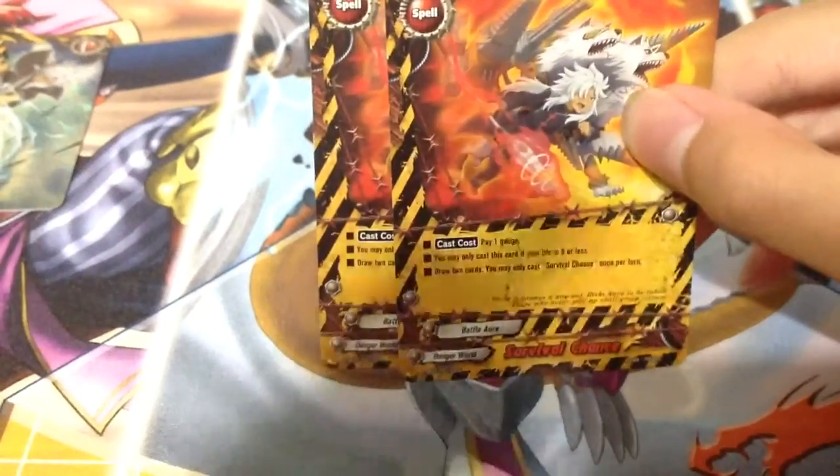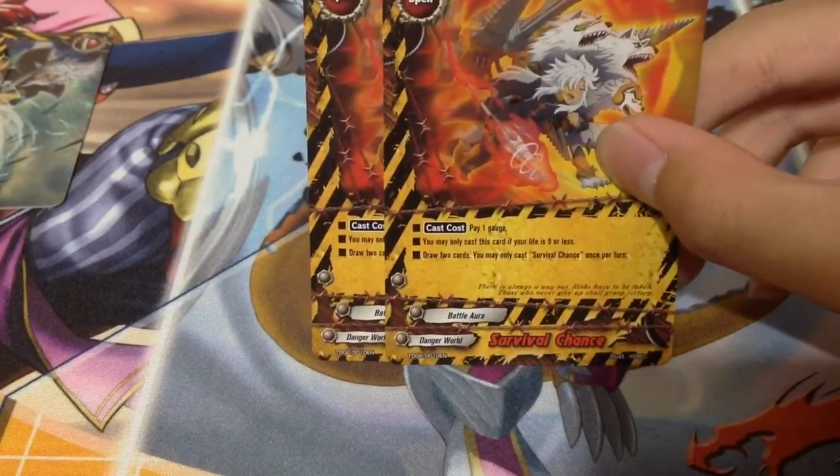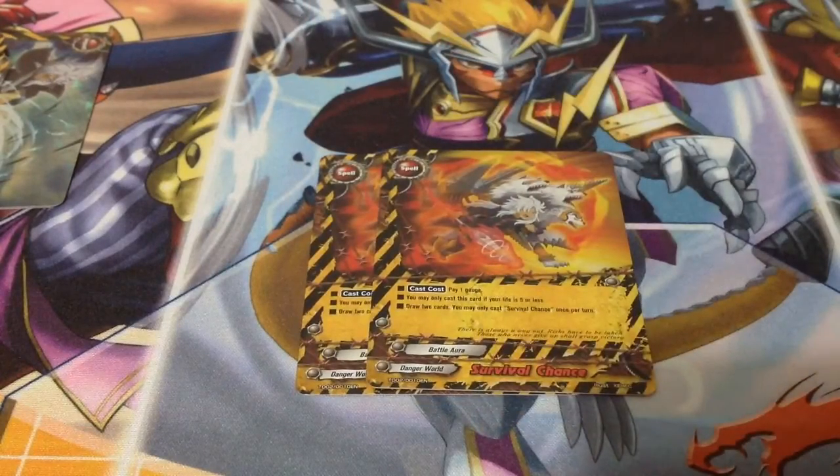For spell cards, we have Survival Chance. Pay 1 gauge — you may only cast this card if your life is 5 or less. Draw 2 cards. You may only cast this card once per turn. Essentially it's something like a nice one, however there's a health restriction.